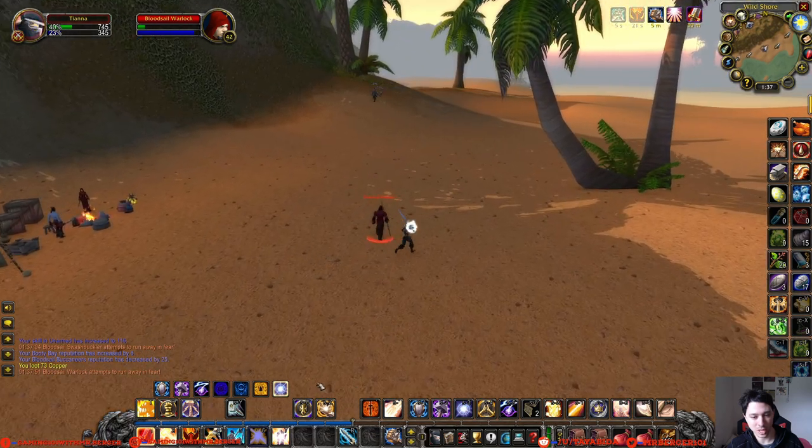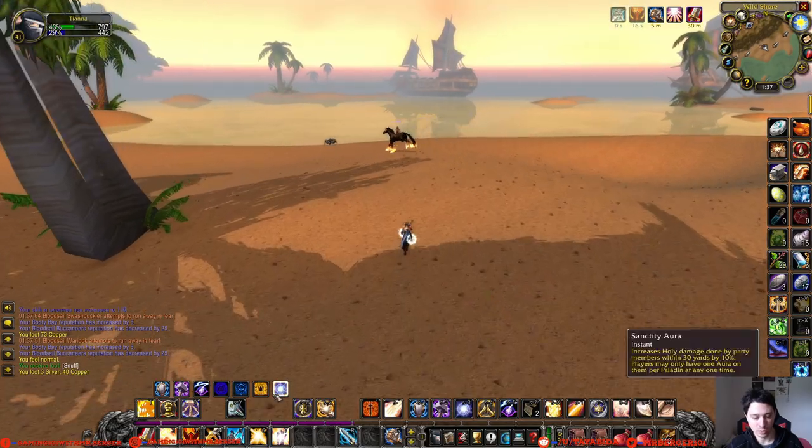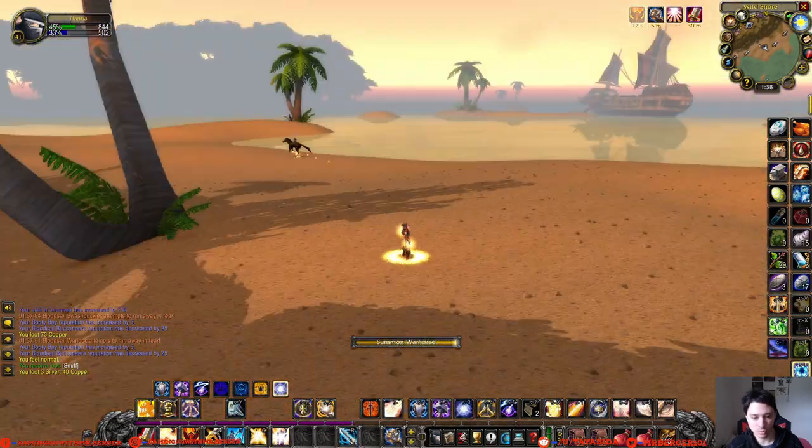The rotation is very straightforward. Pretty much you just use Seal of the Crusader, then judge them to get the increased holy damage debuff, then Seal of Command, and from there you just auto-attack and spam Judgment.